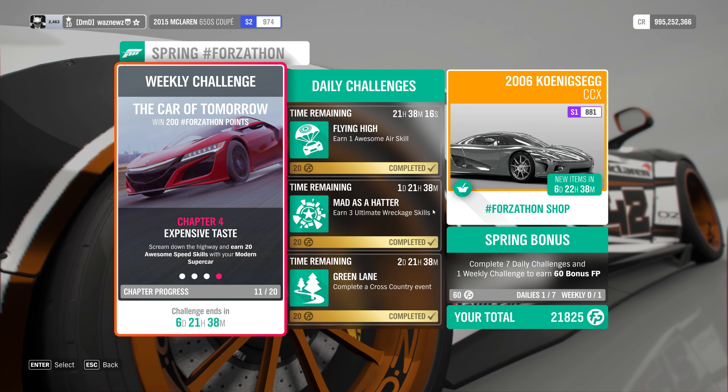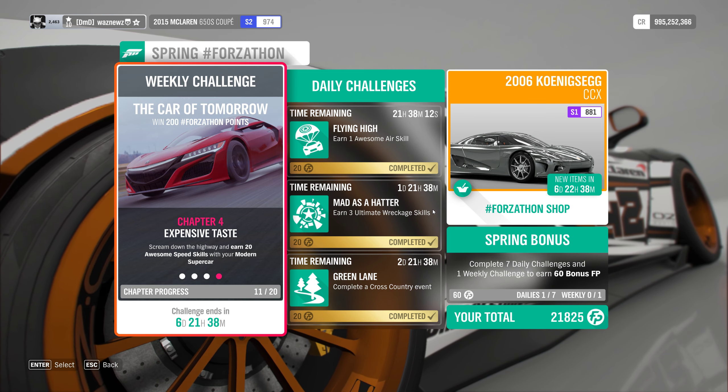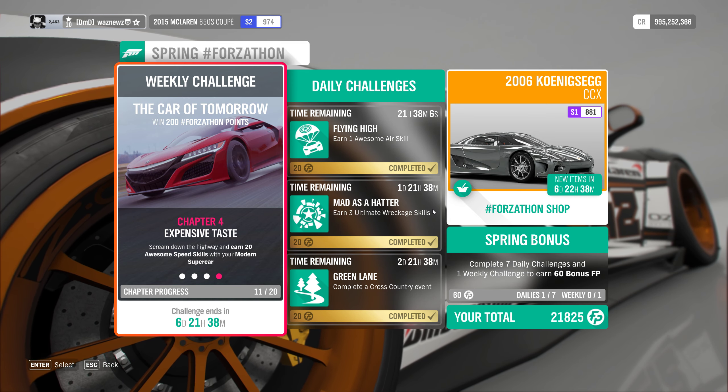Hey guys, and welcome to the Series 32 Spring Weekly Forzathon Challenge, Chapter 4: Earn 20 awesome speed skills with your modern supercar.